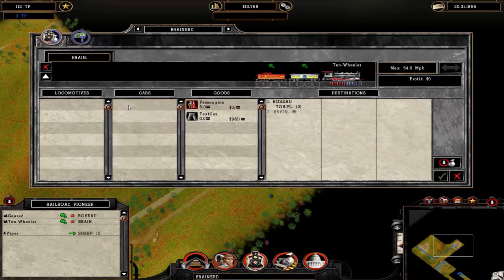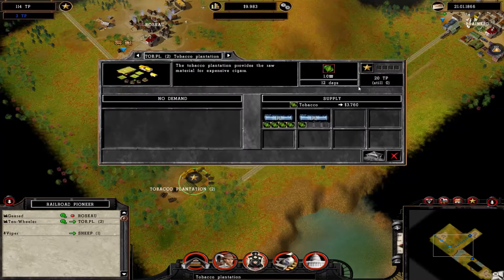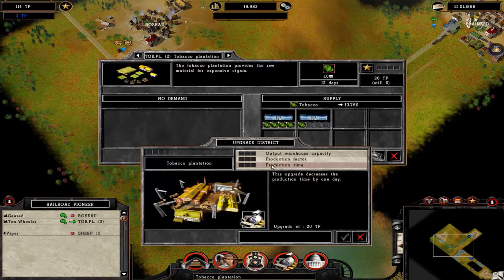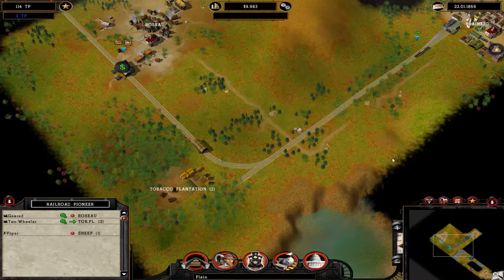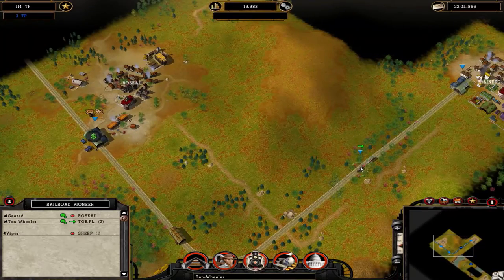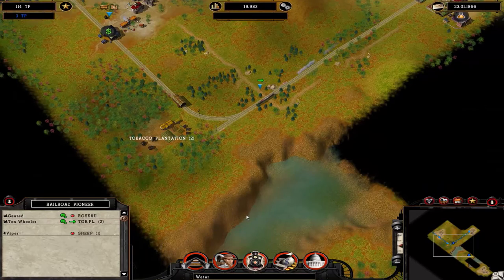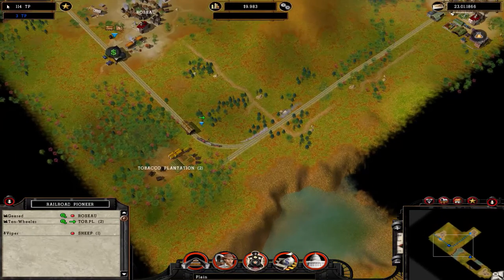With the ten-wheeler nice and ready, I send this over to Rosie. And you see this is an express train with express goods. I get the bonus of $700 for using an express train. I get to upgrade this guy's facilities for free, so I will just take production time down from 12 days to 9. I'll go into more depth on trade routes later.